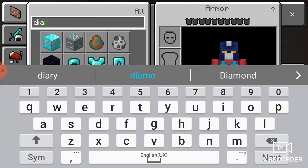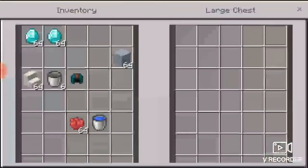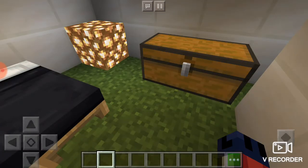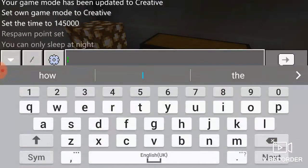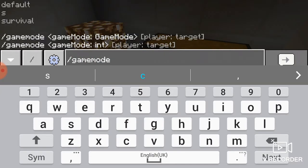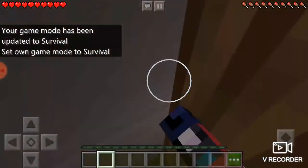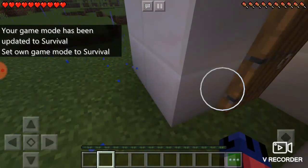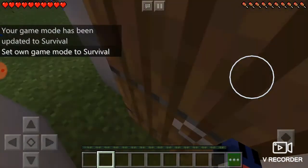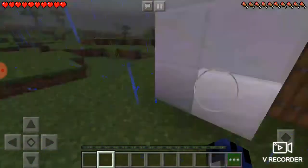You can fill your chest with valuables, like diamonds — I'm going to take some diamonds and plant them in here. Now I'm going to show you how it works, so let's go to survival game mode. Oh my god, this is crazy — there is nothing here!